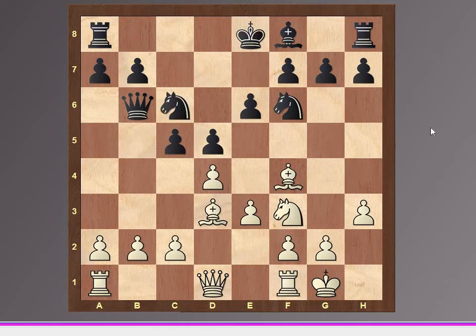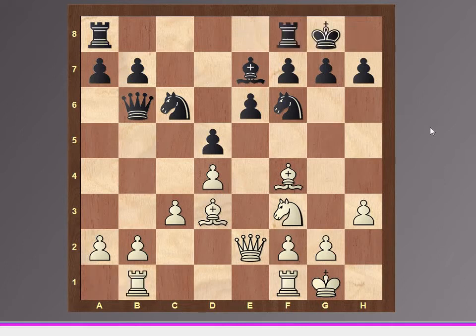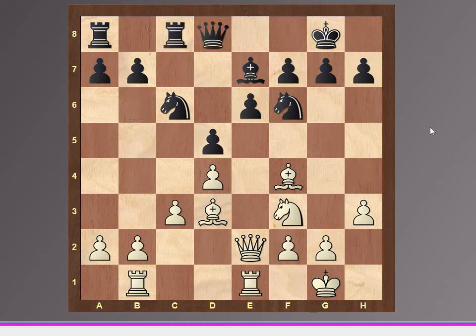Then e6, h3, bishop f3, knight f3, queen b6, bishop d3, c5, castles, knight c6, c3, cd4, and ed4.